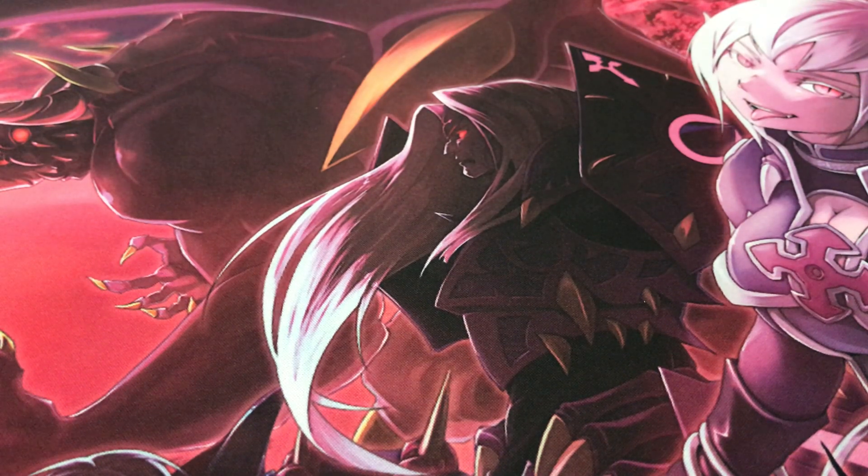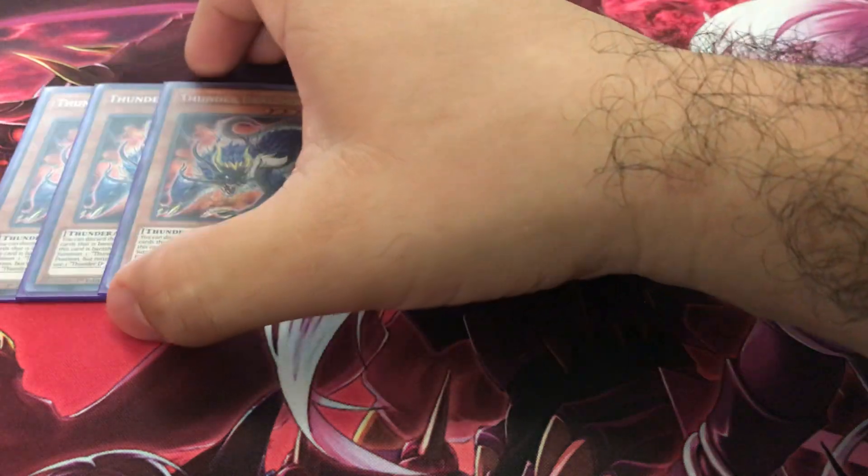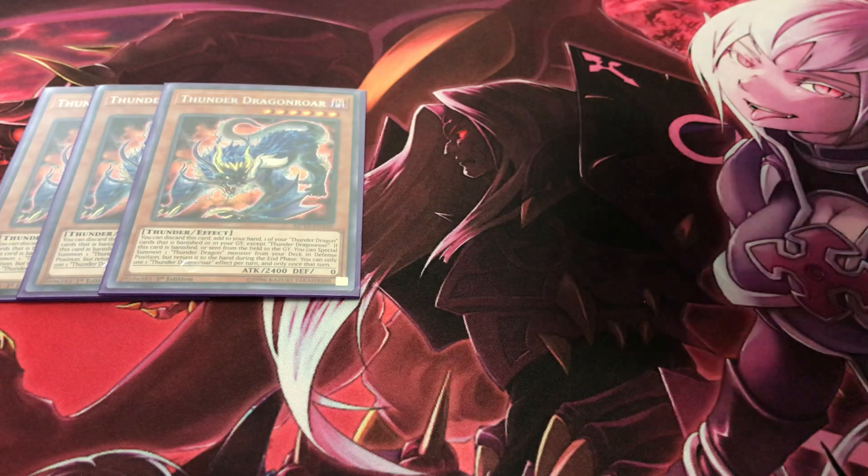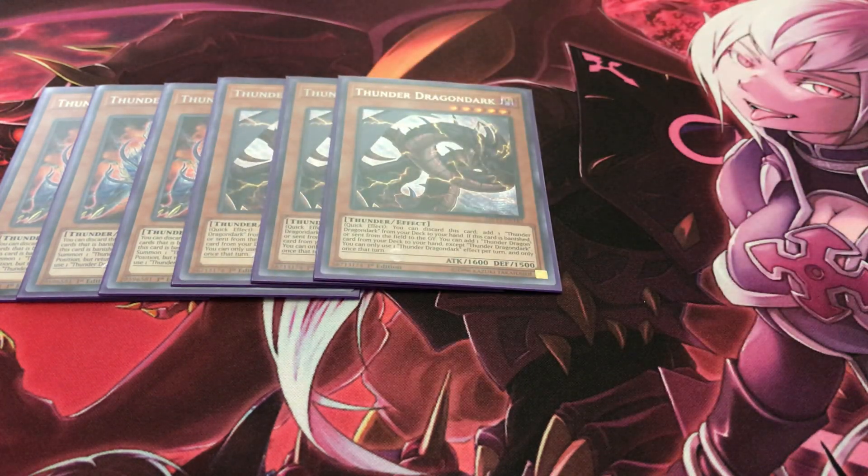The main deck is still 40 cards. Starting off, running three copies of Thunder Dragon Roar — when this card is discarded you can add one of your Thunder Dragon cards that is banished or in your graveyard back to your hand. If this card is banished or sent from the field to the graveyard, you can special summon a Thunder Dragon monster from your deck in defense mode. It's pretty good for extension and not a bad body. Three Dark — you discard to search another copy of itself, or if it's banished or sent from field to grave you can add any Thunder Dragon card from your deck to your hand.